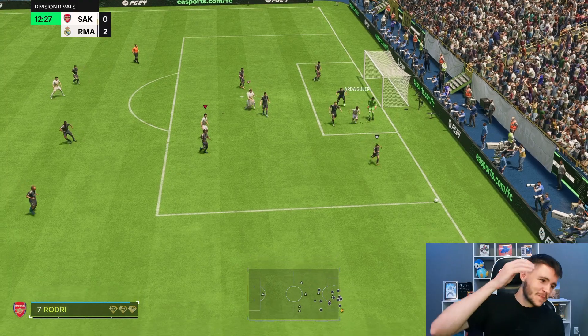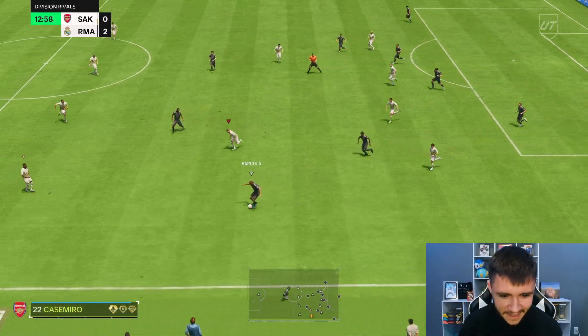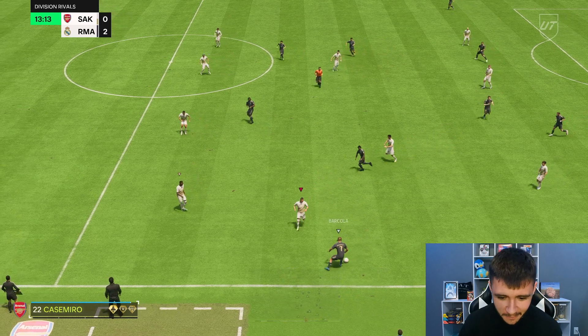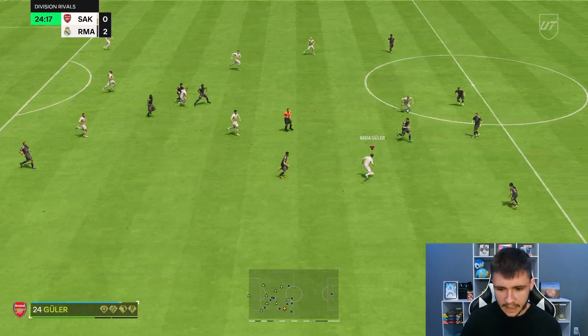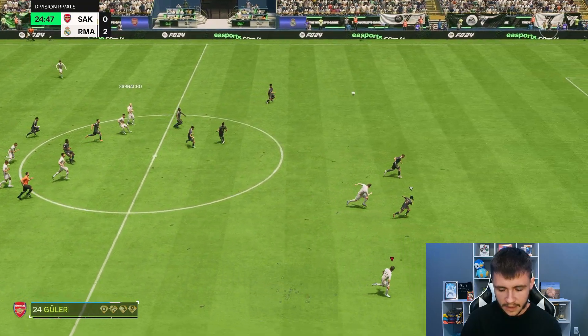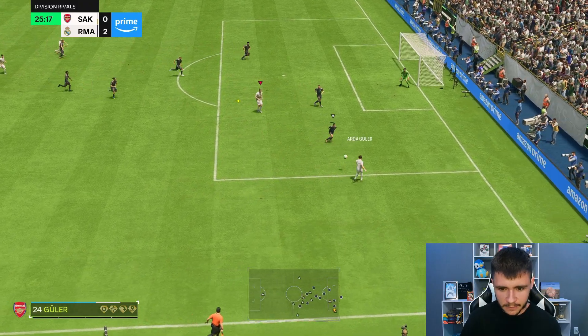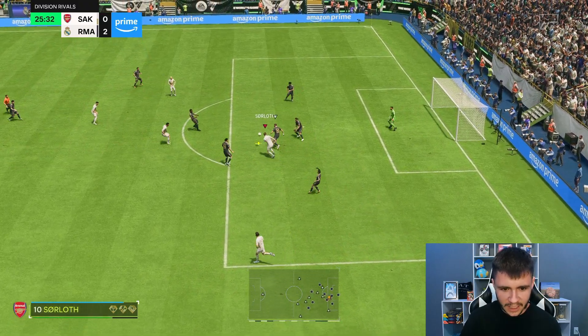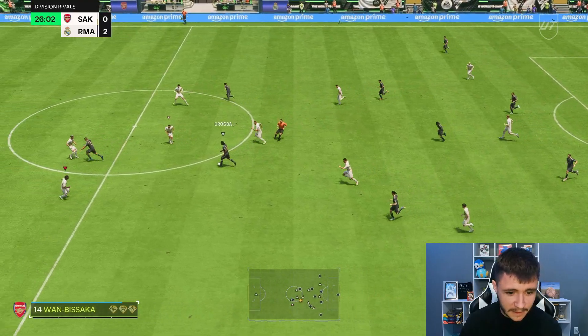Tackled by Wan-Bissaka. We got a little bit of space down the right-hand side — I want to test out his sprint speed a little more. Got Nacho with an over-the-top through ball, really nice. He picks up really good pockets of space — I'm going to whip it in. Sarlath with the power shot but he doesn't control it well — though the pass from Guler was really good. His four-star weak foot has been a minor issue but I'm pretty sure the miss was my aim.